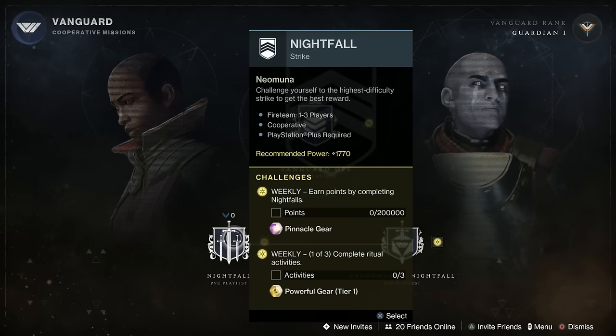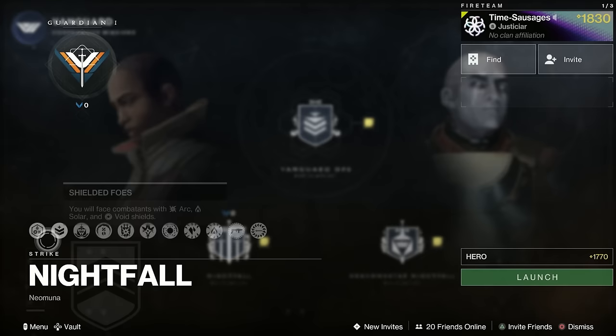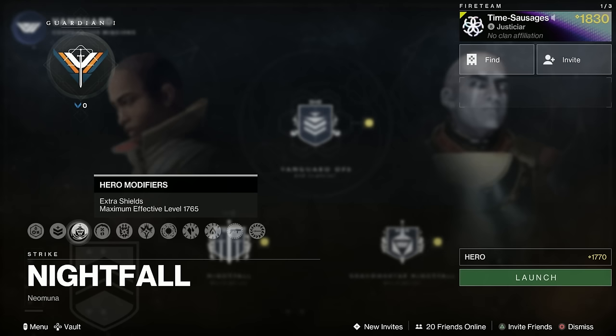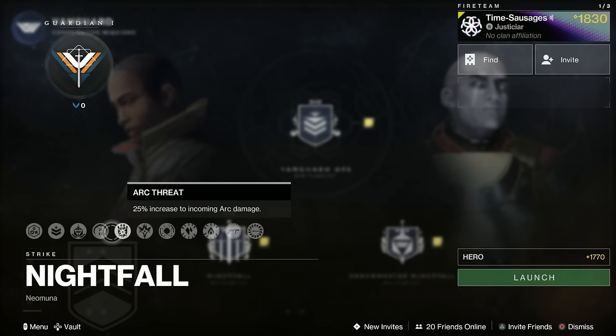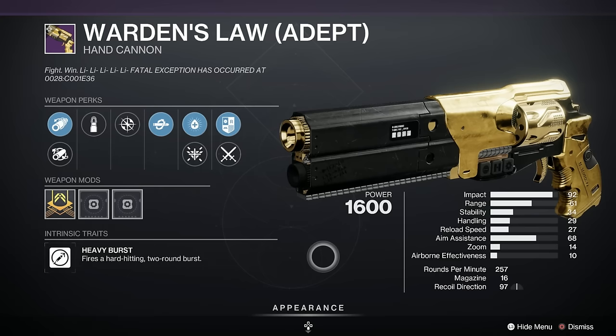The Nightfall this week — we've got Hypernet Current, which is nice. We've got increased Vanguard rank, but we've also got double Nightfall rewards, which is lovely. We've got Champion Foes of Overloads and Unstoppables, Arc Threat, Epitaph, a Stasis Surge, a Solar Surge, and an Overcharge on Grenade Launches as well. And the weapon is the Warden's Law — here's the Adept, lovely and shiny.